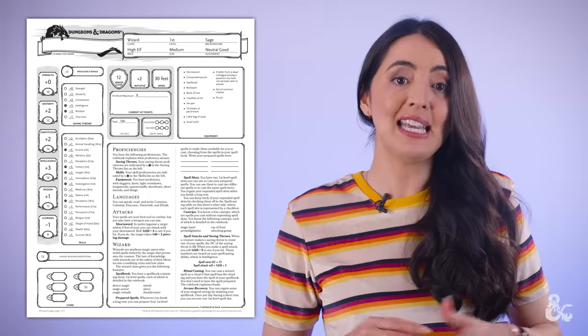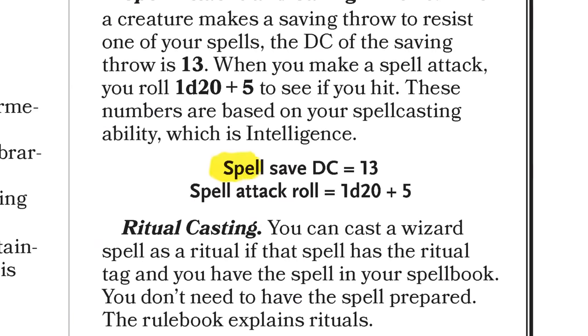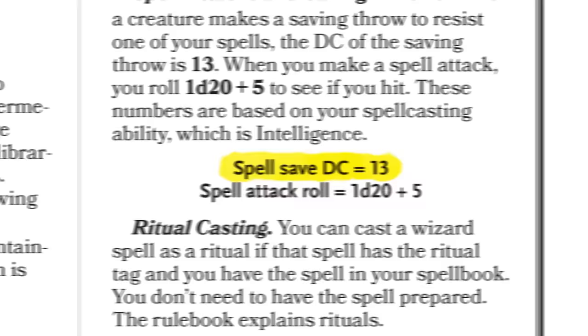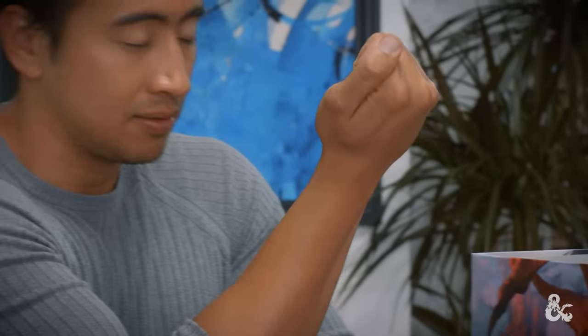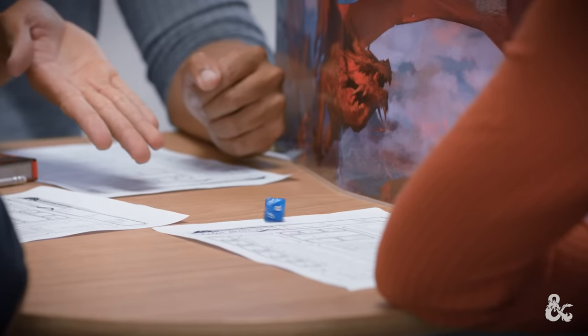To determine whether the saving throw succeeded or not, you'll need to see what the wizard's spell save DC is. It says here on their character sheet that it's 13, so the zombie has to roll 13 or higher or they'll take 2d8 thunder damage and be pushed away from the caster. As with many spells, a successful save will still do damage, and if the zombie succeeds with their saving throw, they'll take half as much damage. The player casting the spell rolls the d8s to determine how much damage is done.